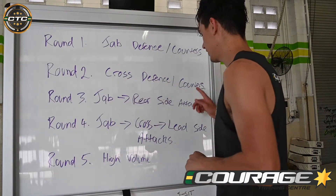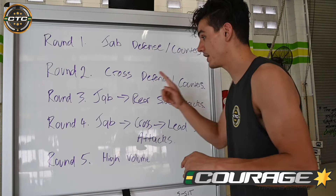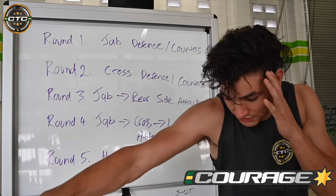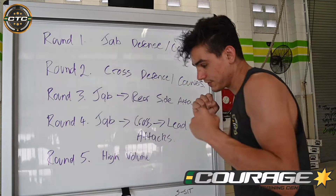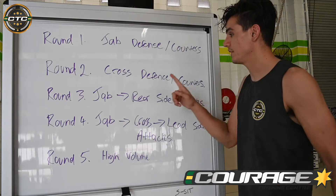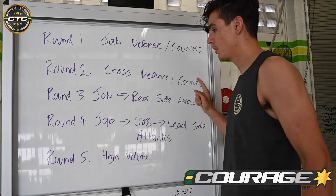Round two: cross defense and counters. Same as round one except this time we're going off the cross. I'm going to imagine that cross is coming, I'm going to slip and counter, and then that's the start of my combo. Maybe I parry and return — that's the start of my combo. So everything comes off a cross defense or counter.